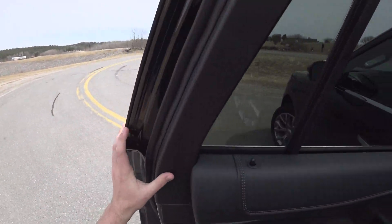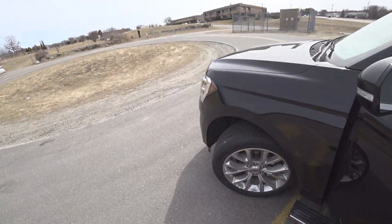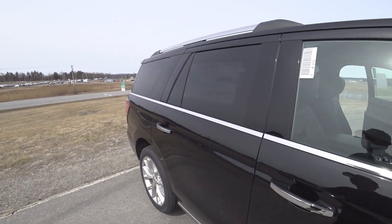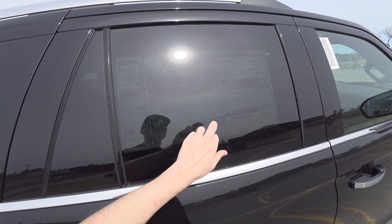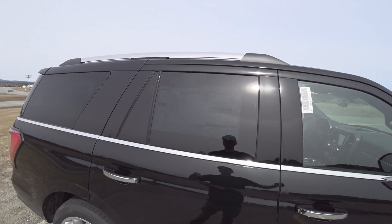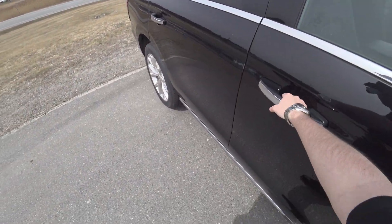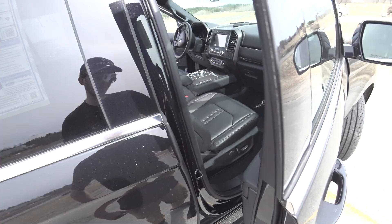Let's go take a look at this car's window sticker. This car specifically comes to $74,200. It's the Limited trim with the 3.5 EcoBoost V6 and the 10-speed transmission. Another feature you might not be able to see are the automatic running boards — pretty nice feature.